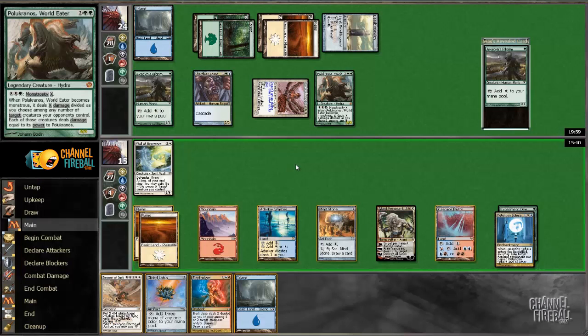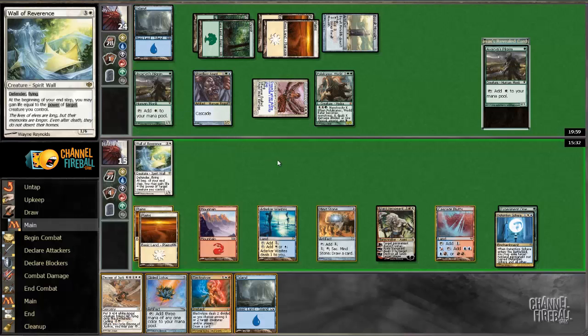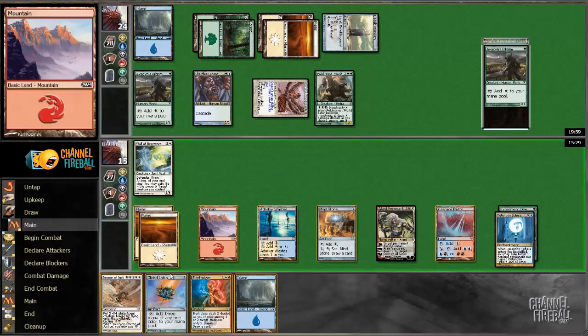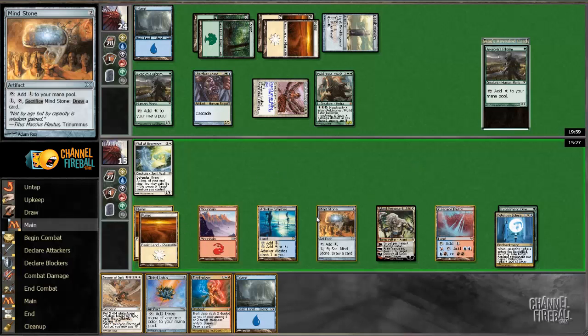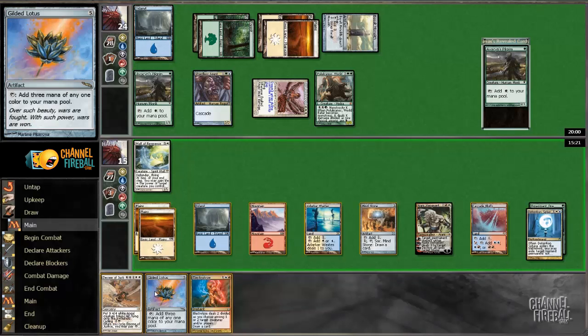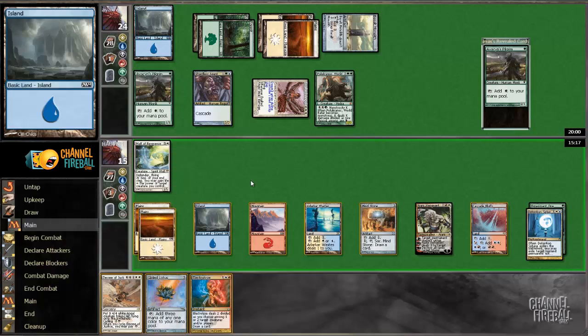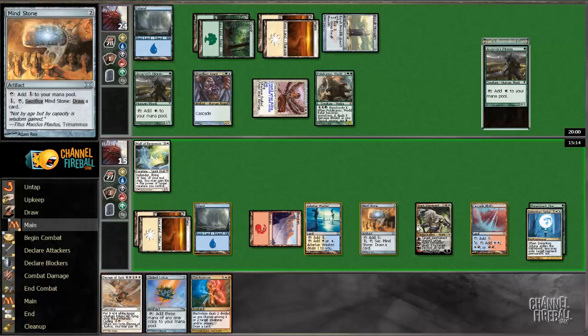Is that better, or do I want to just play a Gilded Lotus? If I play the Gilded Lotus — three, four, five — that gives me access to three, four, five, six, seven, ten mana. Which means I can Decree of Justice for three next turn. That seems really strong. Yeah, I think I'm just gonna do that.